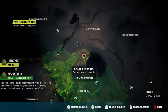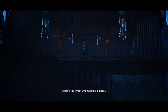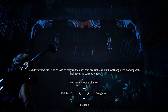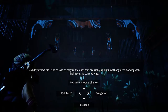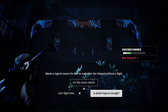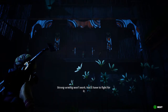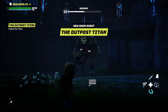Let's mark our territory — nothing better than going to an outpost and peeing right on the flag. Mark the territory — there's the tyrant who runs this outpost. He didn't expect his tribe to lose since they're the ruthless ones, but now that you're working with their rival he can see why. You need to persuade him — needs a logical reason to surrender the outpost without a fight. Is death logical enough?